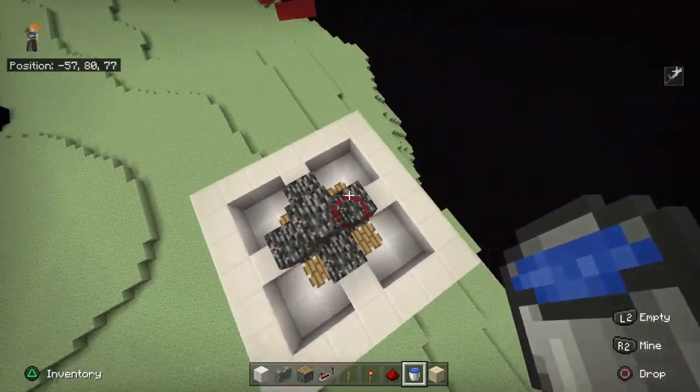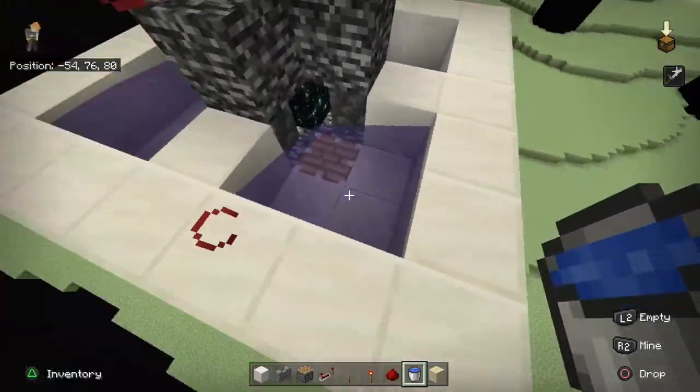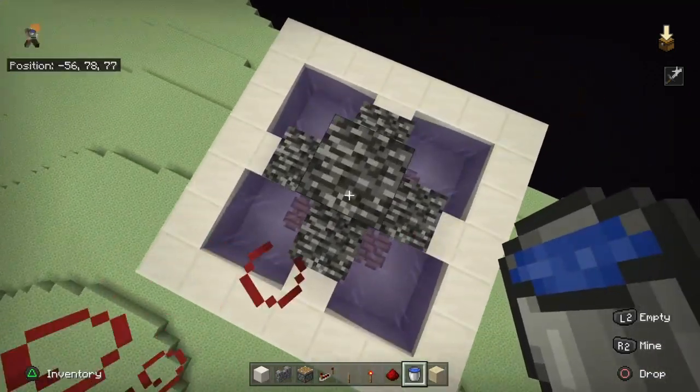You should have something like this. Go on each corner and place a water bucket so it all flows into the center block. Add water here and here and as you can see it should look like this.